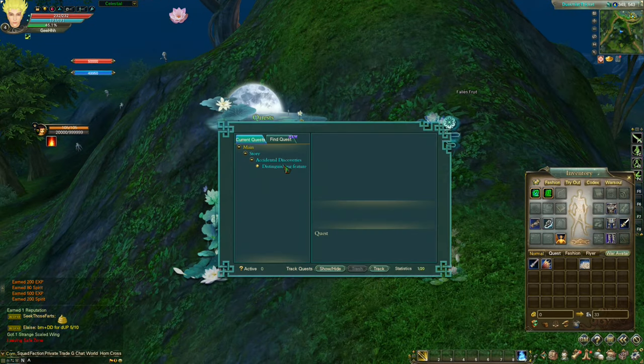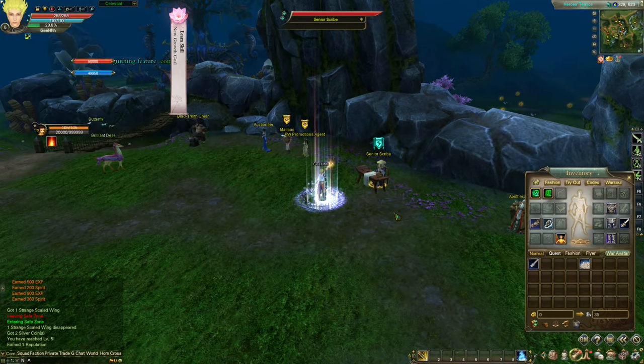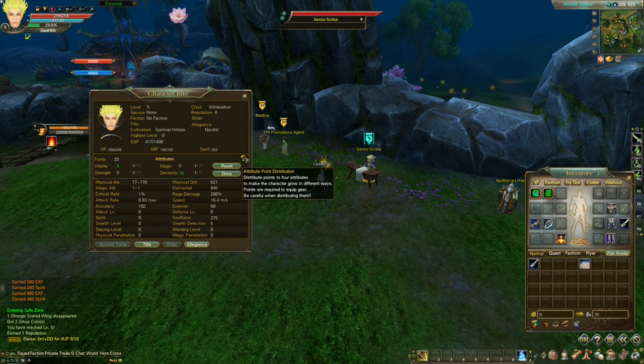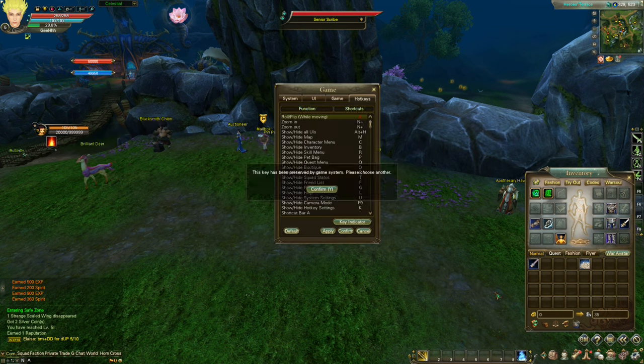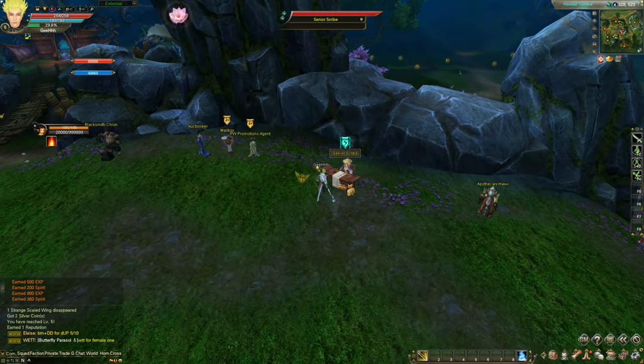We need to share the strange butterfly we found. We need to talk to the senior scribe. Okay, we leveled up. Can we add some stats? Press C — vitality, strength. For some reason we have a lot of vitality. Let's press the question mark to see if it guides us on what to pick for wild walker. I think we should add dex because we have a lot of dex. Max it out. Now what about skills? I pressed K but it's not the skills window. I think the game is gonna guide us on how to open up the skills window.